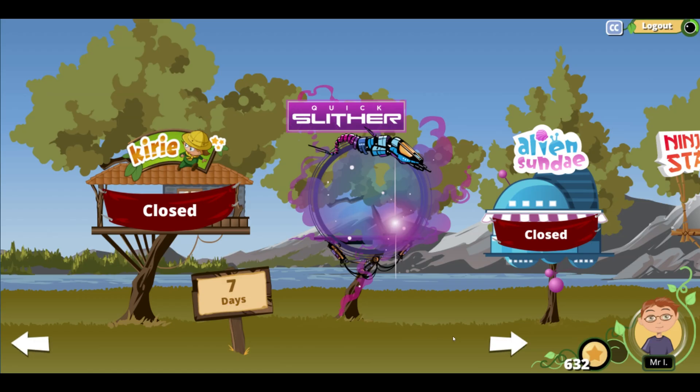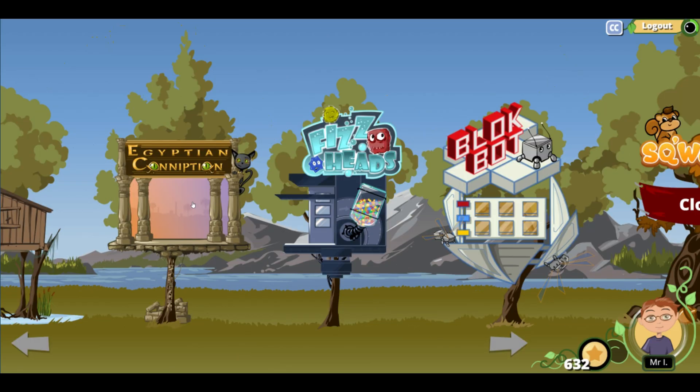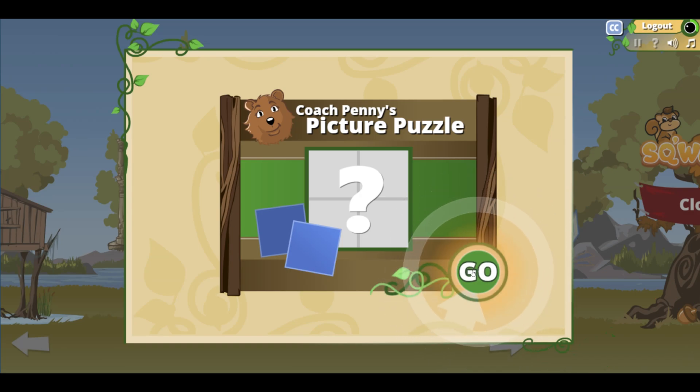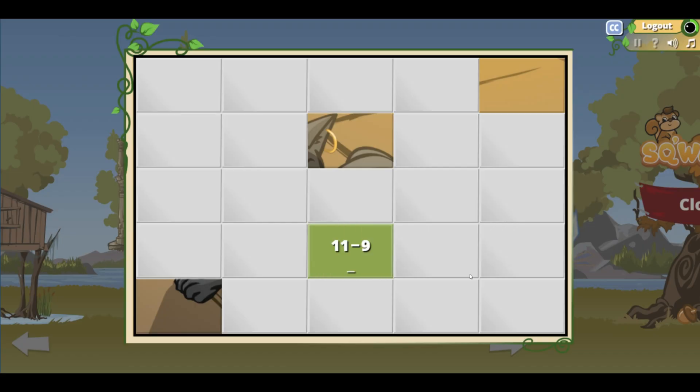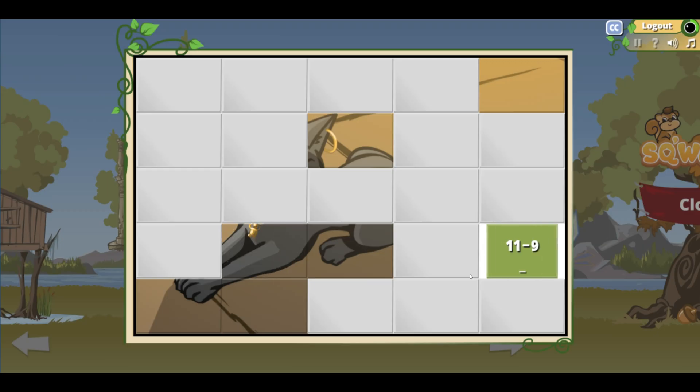Alright, we're going to come over here. I haven't played Egyptian Conniption that much. We do have a picture puzzle here, so let's get started on that. Good old picture puzzles. That's seven. Five. I did have some students that would love this game and played it very often.